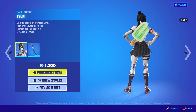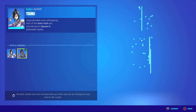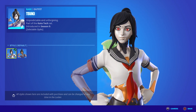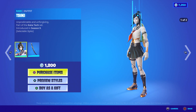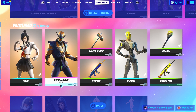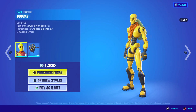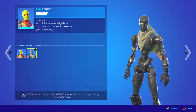Then we have the Tsuki outfit. If you guys are new to her, she has a new style which is the Human style. I believe it's the Human — I forget what season it was but it came out free-to-play Freestyle. Then there's a Halloween style and Carbon Fiber.